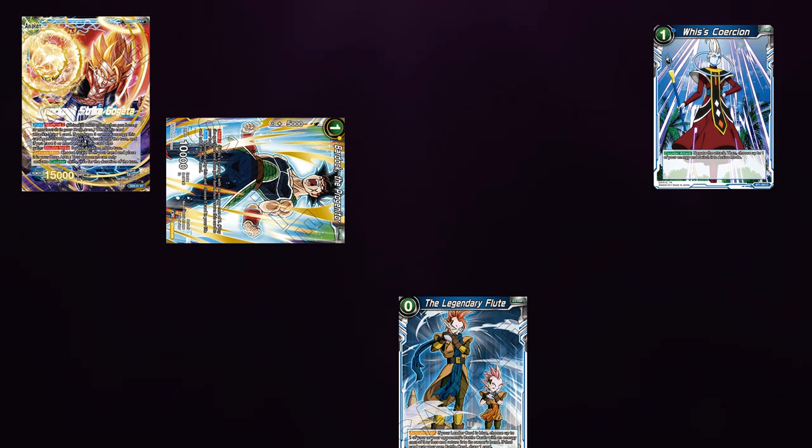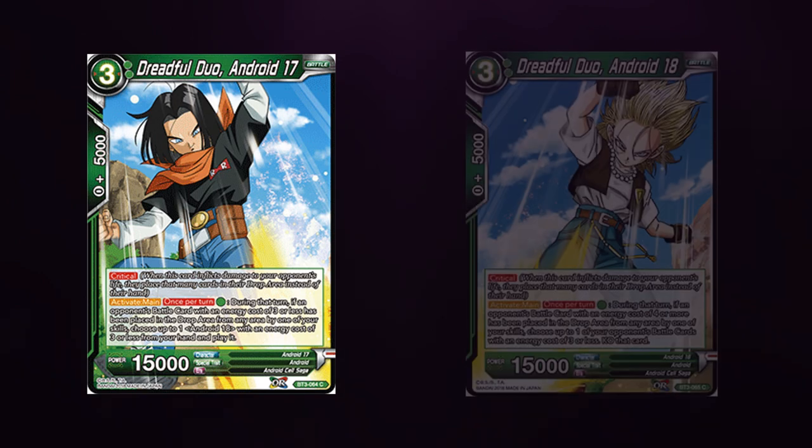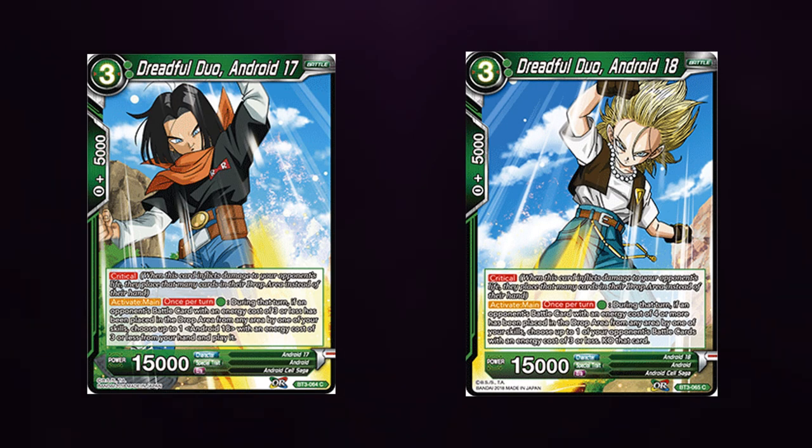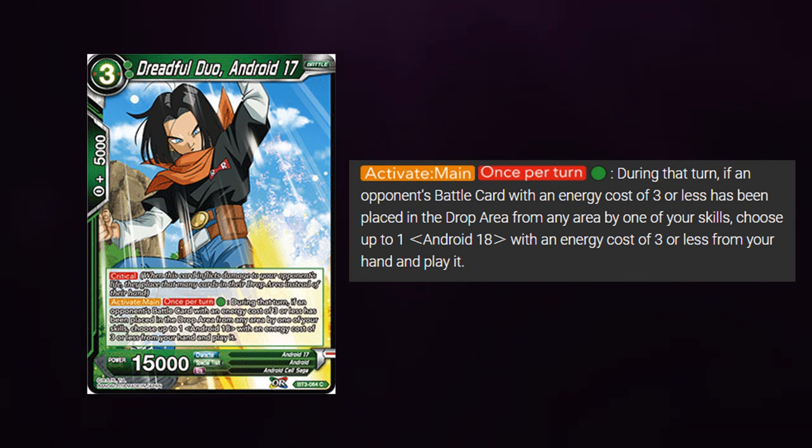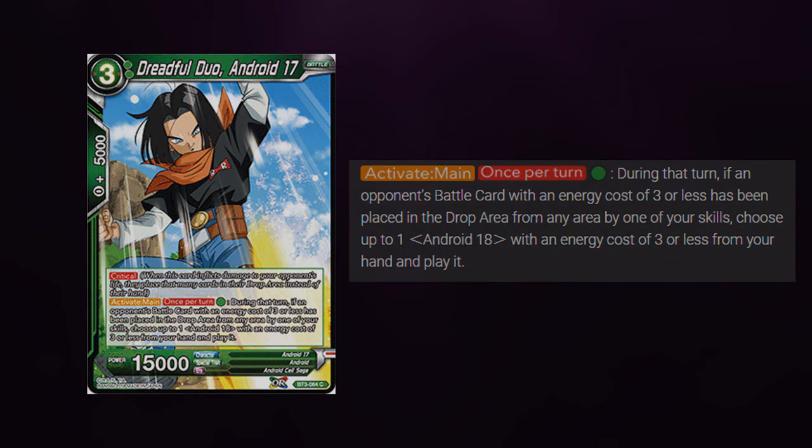But if we look at cards in the past, we might be able to get our answer from that. If we look at the card Dreadful Duo Android 17 and 18 from set 3, they have a similar activation for the effect. It reads: Activate main once per turn, 1 green. During that turn, if an opponent's battle card with an energy cost 3 or less has been placed in the drop area from any area by one of your skills, choose up to 1 Android 18 with an energy cost 3 or less from your hand and play it. This ability gains its effect even if it's not on the field, which means that it could be more of a blanket ability that Gogeta could read as.